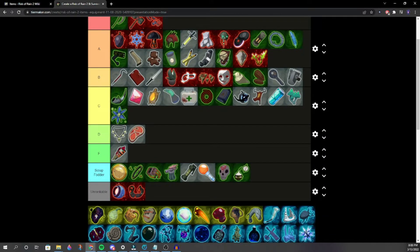Boss items now. Titanic Plains Neural — somewhere in A, maybe high B to low A. Give more health. Low A is what we'd say. Not as good as Rejuvenation Rack.